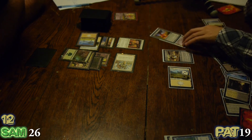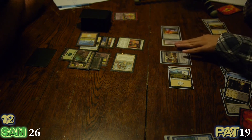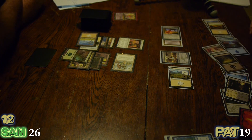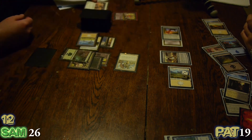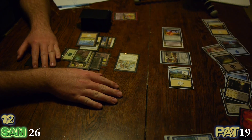What do you value more — Michiko Konda, or making me sacrifice a permanent? Michiko Konda is a seeker of truth, and the ultimate truth is death — can't evade death. Alright, fair enough. That's all I can do for this turn.